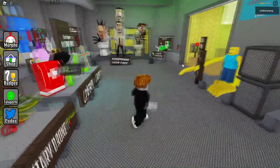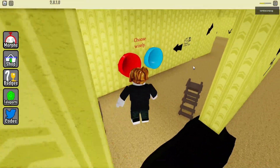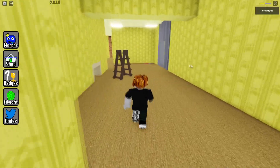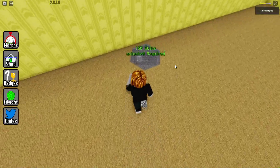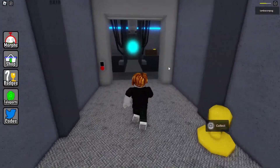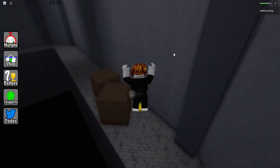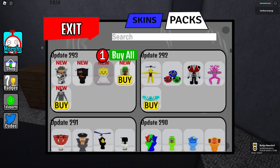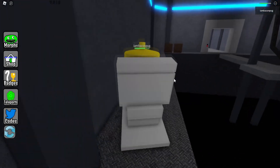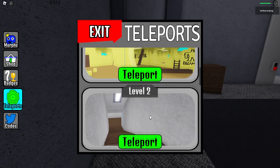For the next one, go to the spawn and go outside to the slides. Take the correct slide, and when out, grab the crowbar. Find the 150 skins door and enter the connected room. In the corner of that room you'll find this new morph — it's the Lego Toilet version. So cool and funny.